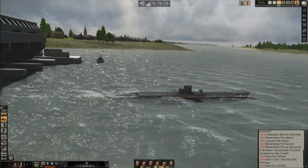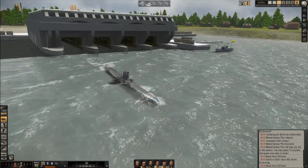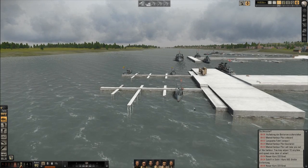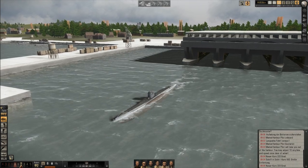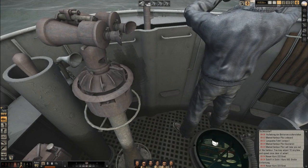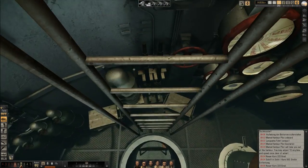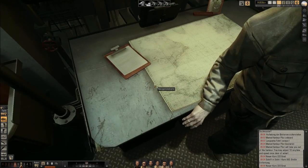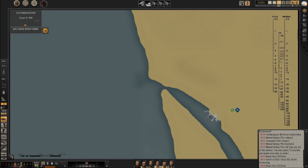So now we are exiting our sub pens and we will most likely exit the harbour in the northern direction. There's not much to do anymore — we can just go into the sub, time accelerate, and wait until the harbour pilot is done. As you see, sometimes there is shipping traffic and he will slow down and make course corrections. When he is done, he will tell us so.